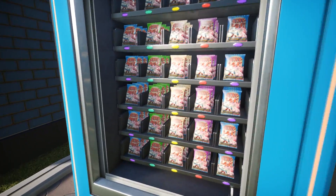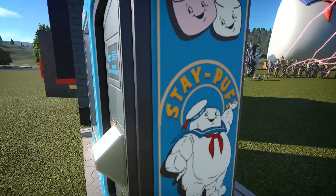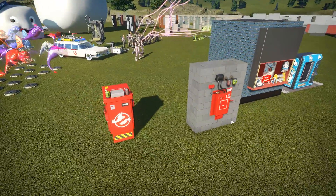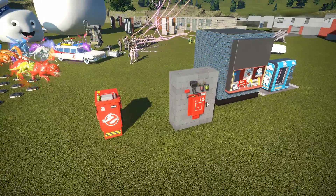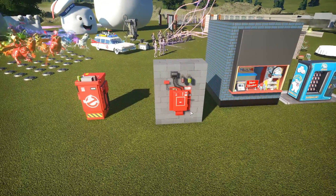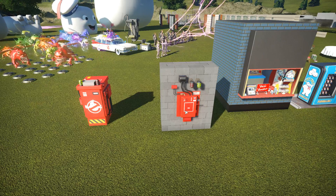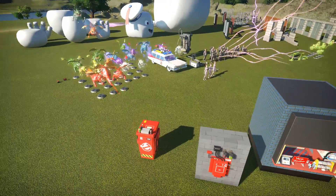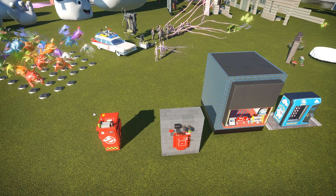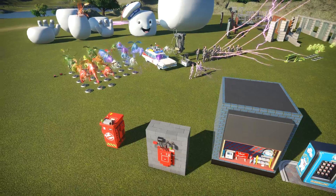Look at that - you can even see the Stay Puft brand on these little things. I wonder if they will have it in hands. We also have these wonderful pieces, which are a new part of the gameplay mechanism. They will be placed next to your pathways and they will have a special effect in the gameplay mechanism because the Ghostbusters, who are staff members, will have to use these things. For those of you who have seen the movies, you can kind of think of what this is all about.